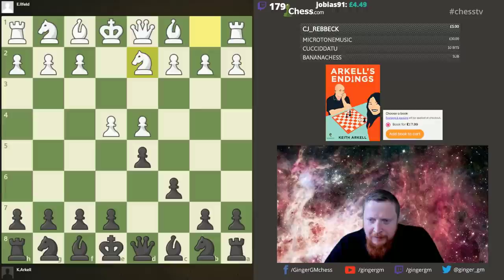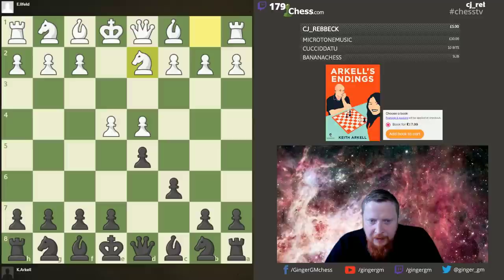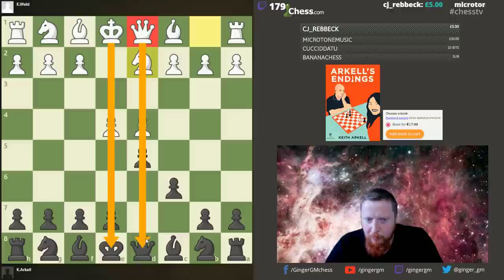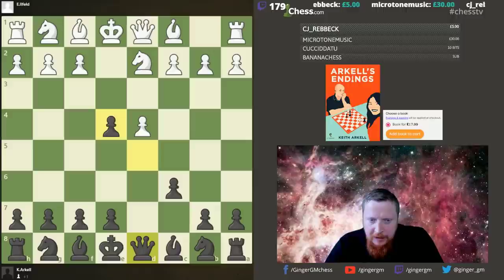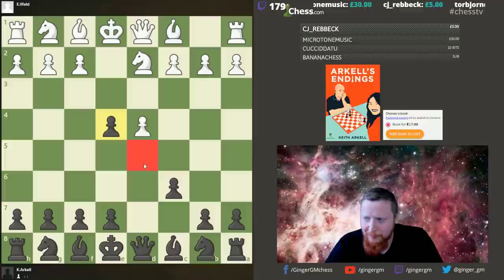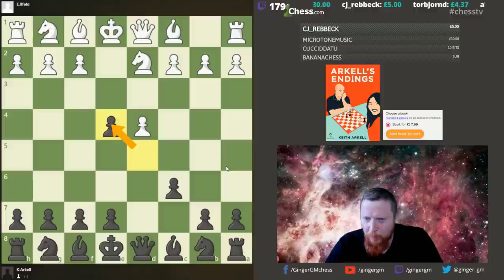That's why he plays certain openings where he swaps the b-pawn for the c-pawn. The c-pawns are slightly less valuable than the d-pawns, so it's going towards the center. This is why he mentions Bent Larsen as one of his favorite players. He also thinks the e-pawns are the most important pawns - worth more than the d-pawns. In this position he loves taking on e4 because he values the e-pawn more strongly, maybe saying the d-pawn is 1.2 points and the e-pawn 1.3 points.